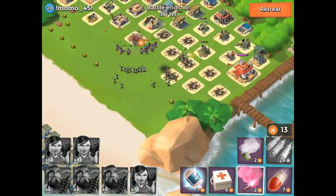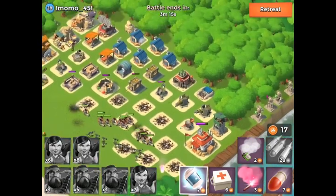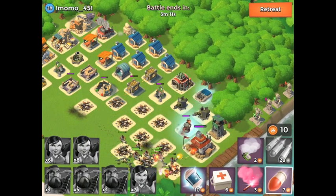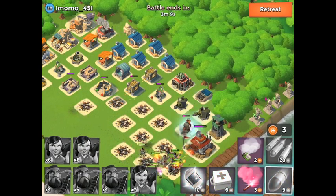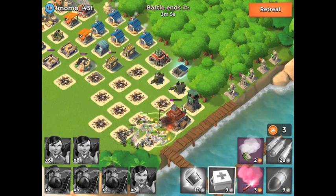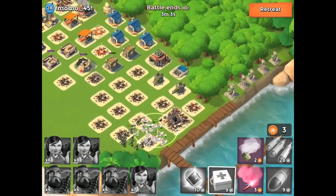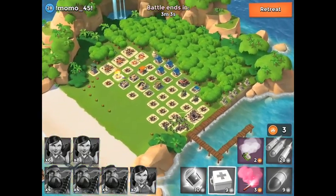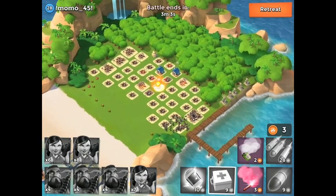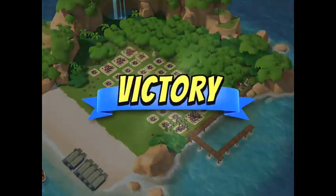They're starting to get too far away from that HQ — I don't like that. Let's flare them back over and get them all bunched up right in front of that HQ to take it out. There's no point in taking the whole base when all you need to do is take the HQ out to win. On higher level HQs with a ton of health, clearing half or three-quarters of a base really helps, but on a lower level base like this, just go straight for it.